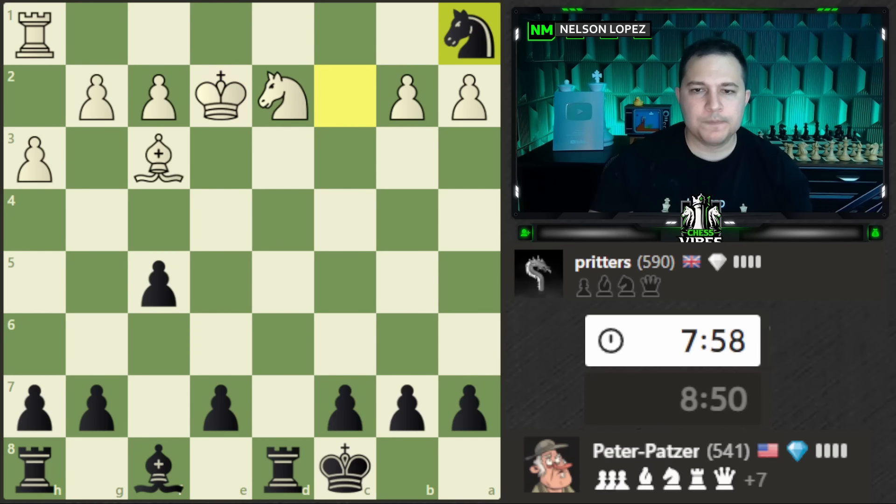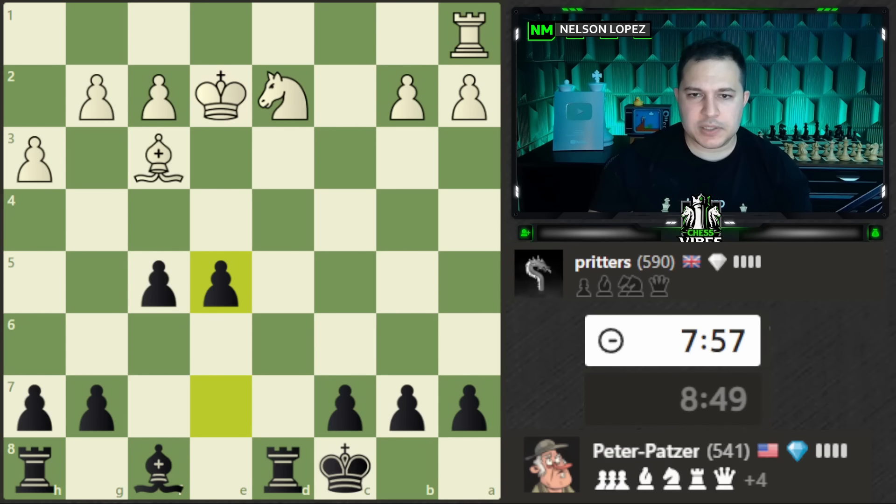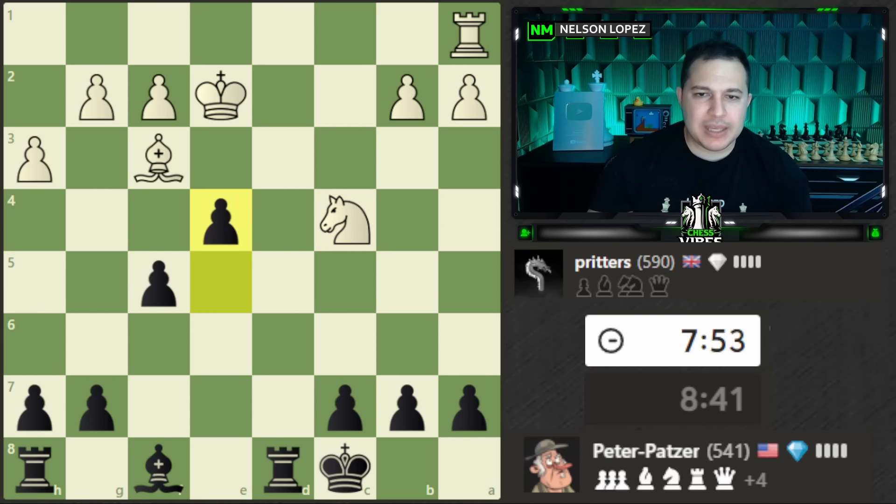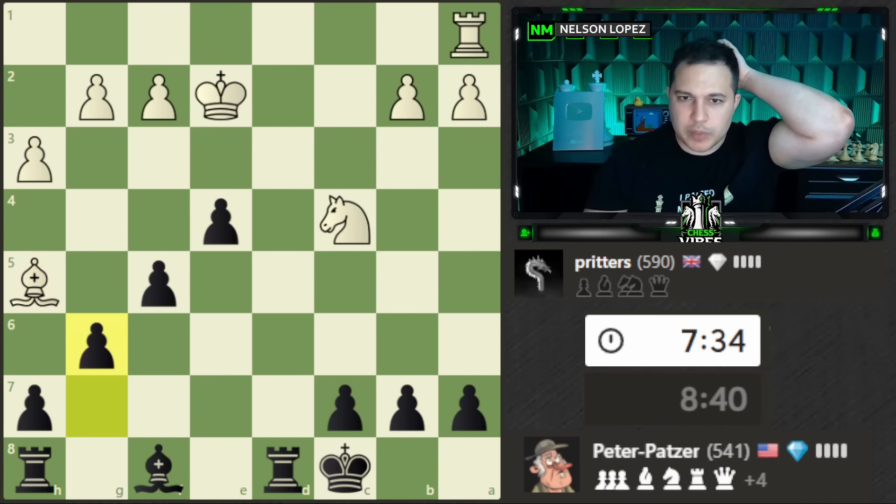I'll take the rook and play e5 — a nice centralized move controlling all these squares with my pawns and letting out the bishop. This pawn is under attack so I'll do two things at the same time: e4 saves my pawn from being captured but also attacks the bishop. The bishop is actually trapped — it only has one place to go, and then I can play g6 and have this really nice pawn chain taking away all the squares from the bishop.